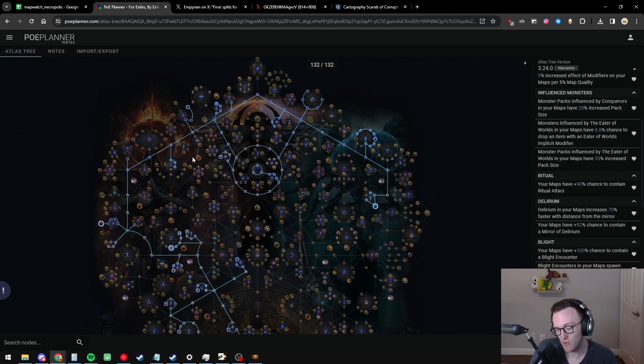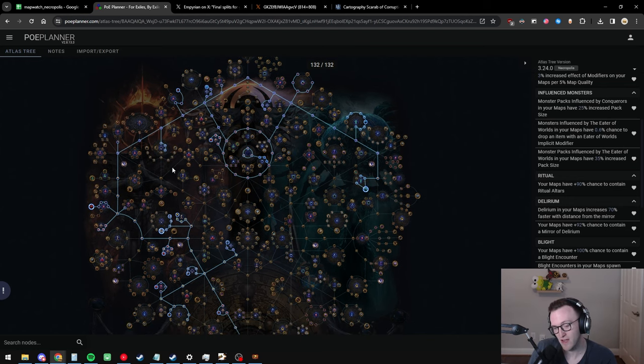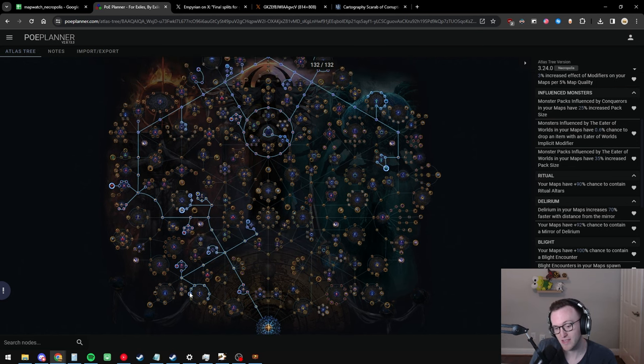After taking all the map mod effect you don't have many points left over. Mechanics like abyss and breach add a lot of mobs but we are way too point-starved to fit all of those. Instead, blight, Alva, and ritual make the cut simply because they have extremely good pathing alongside all the map mod effect nodes. Alva's time dilation node has always been insane for spawning blue mobs — the removal of wandering path makes it actually quite a good mechanic in the current meta. With 40% chance plus the increased chance nodes you get guaranteed four Alvas.